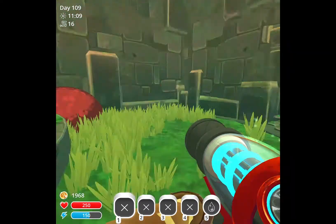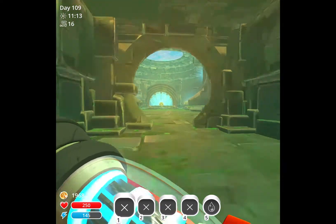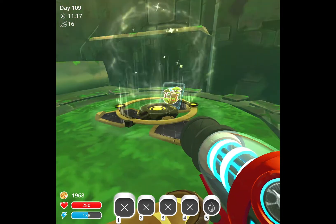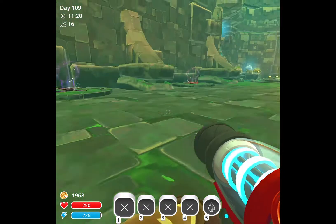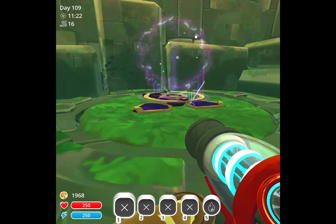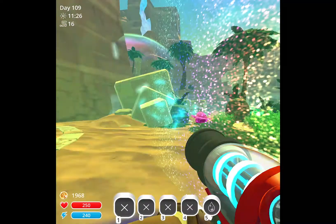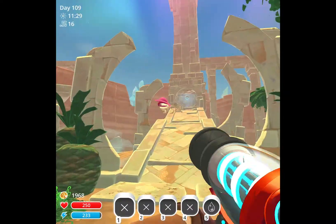So I built a gray teleporter but I wasted it. I found this area in the ruins — this one goes to the Glass Desert, this one is for the Moss Forest, this one's to the hunter slime place, and this one's a different one to the Glass Desert. I can just teleport back from there too.